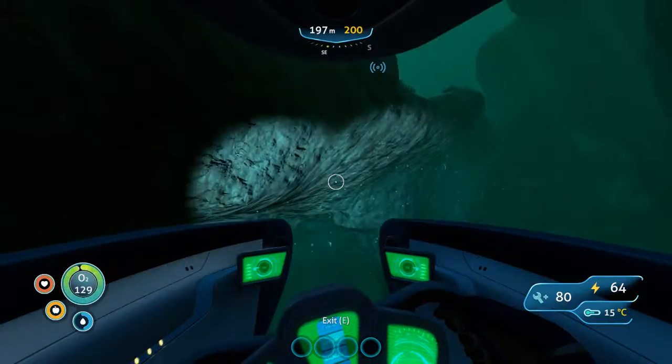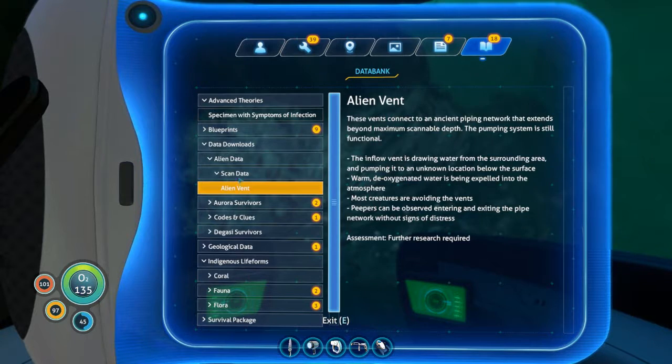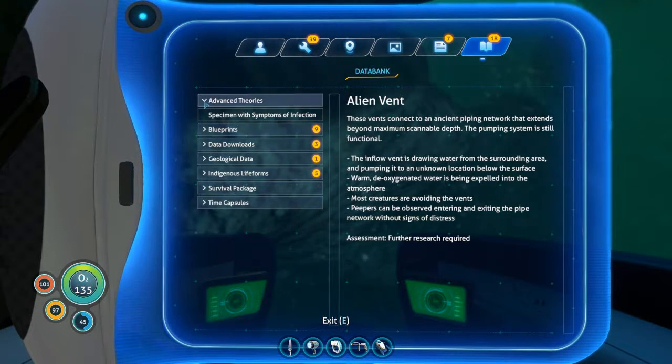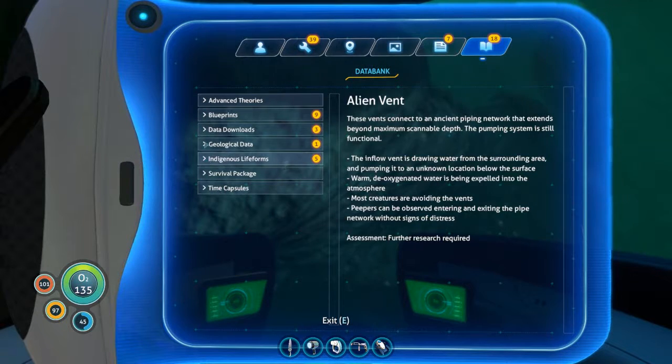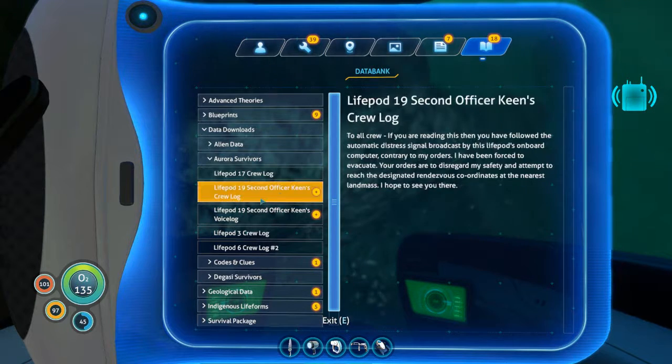Welcome aboard, Captain. We got a whole bunch of blueprints - don't really care about blueprints right now. Data downloads - Aurora survivors. It's all crew logs.